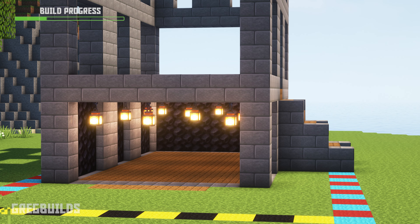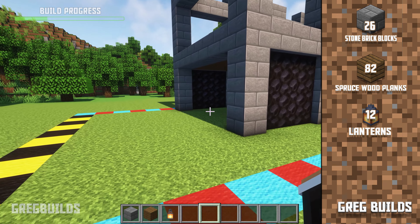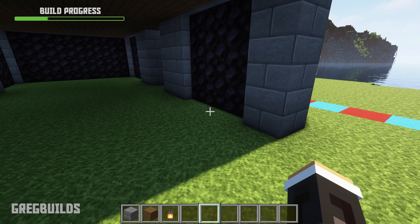Step 3. Next, add in the bottom floor. We'll need 26 stone brick blocks, 82 spruce planks, and 12 lanterns. Underneath the wall we can add stone brick blocks, and do this all the way around.